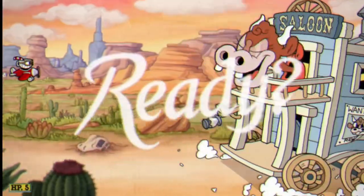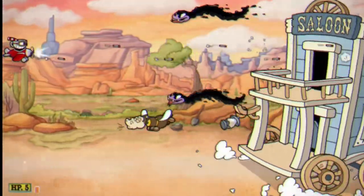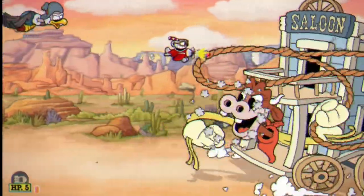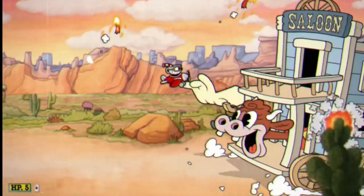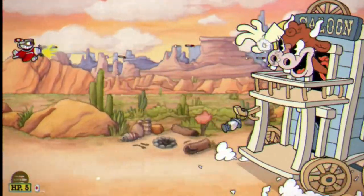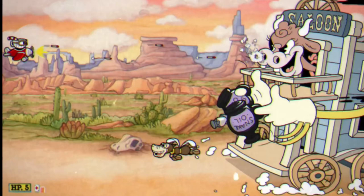Hey guys, it's Elbasingo back here with another guide for Cuphead, the DLC that has just dropped yesterday. This time we're going to be doing one of the airplane little levels, which are always kind of tricky, and this time it is really no exception. We are going to be discussing the High Noon Hoopla for you guys, and let's make sure that we provide sufficient help.